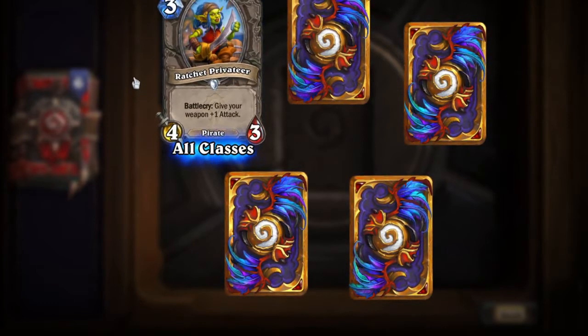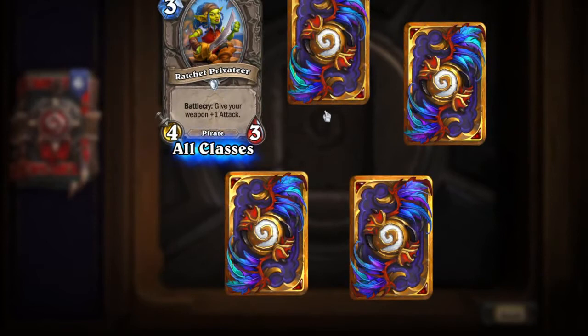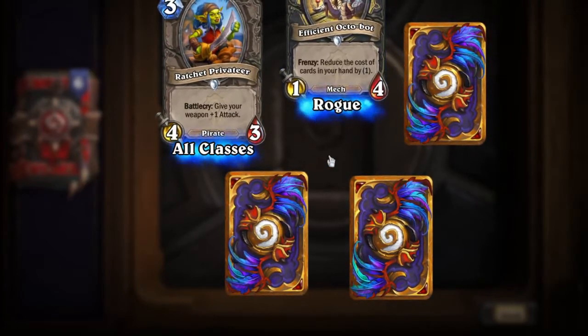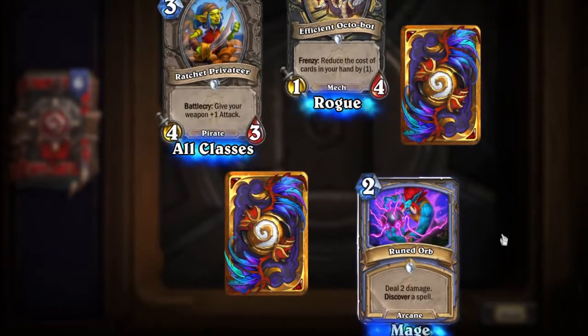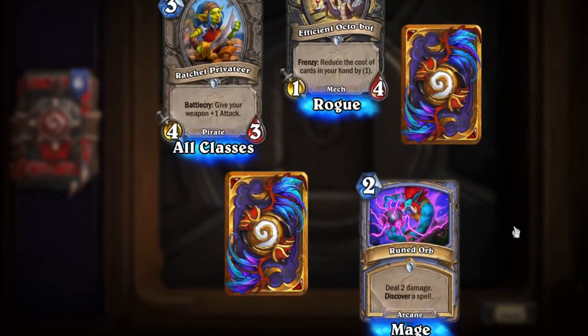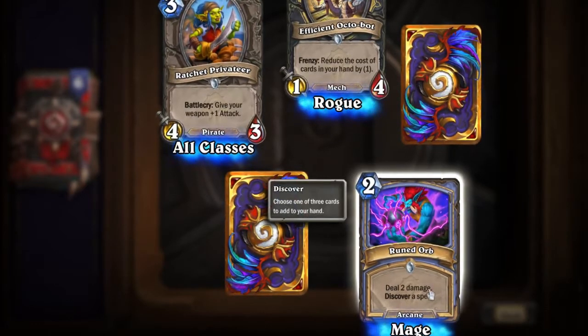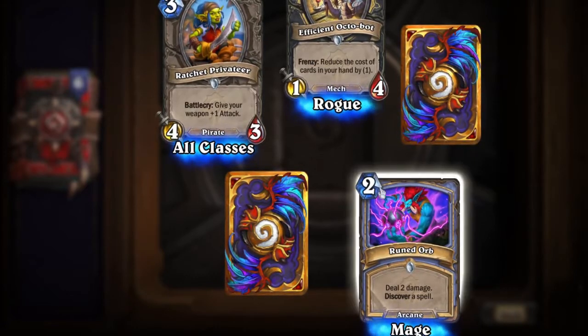Another Ratchet Privateer — seriously, I'm going to find her and befriend her. Another Efficient Octopod. Ruined Orb: deal two damage and discover a spell — that is a Mage card. That's pretty nice for a two-cost card.